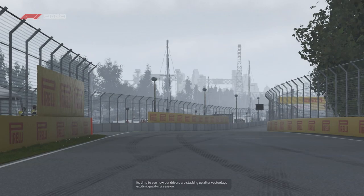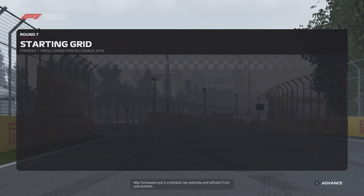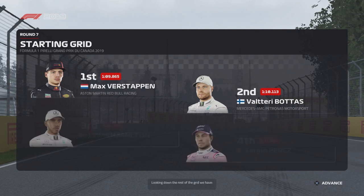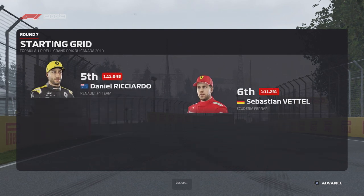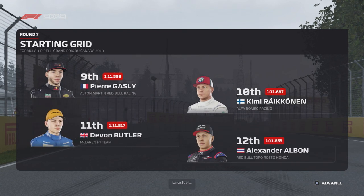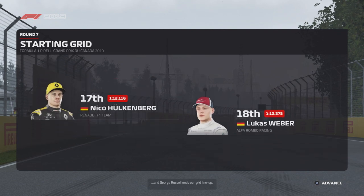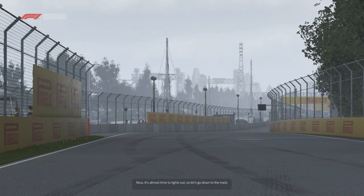It's time to see how our drivers are stacking up after yesterday's exciting qualifying session. Max Verstappen put in a fantastic lap and starts from pole position, with Valtteri Bottas alongside. Looking down the rest of the grid: Hamilton, Perez, Ricciardo, Vettel, Leclerc, Magnussen, Gasly, Raikkonen, Bottas, Albon, Lance Stroll, Lawrence, Grosjean, Norris, Hulkenberg, and Latifi, Kubica, and George Russell end our grid lineup. It's almost time for lights out.